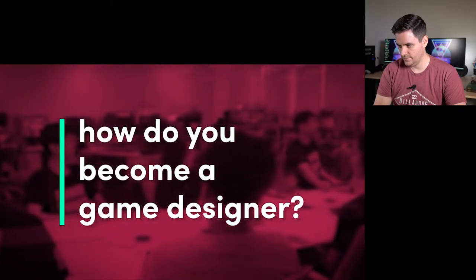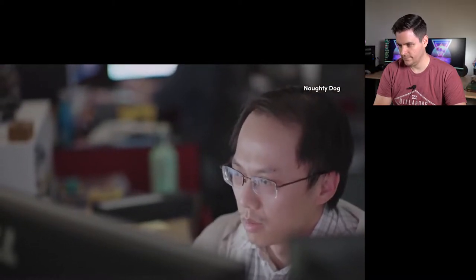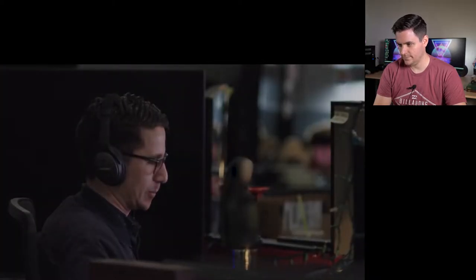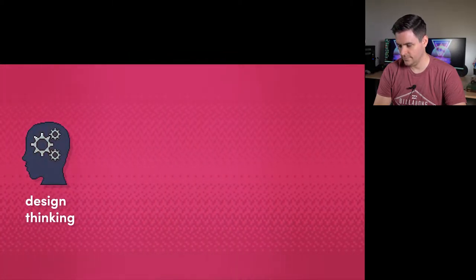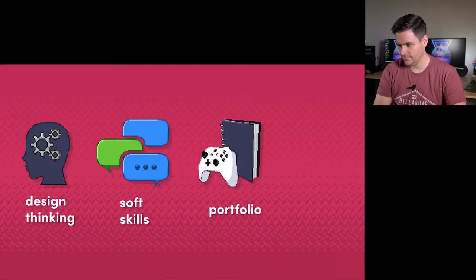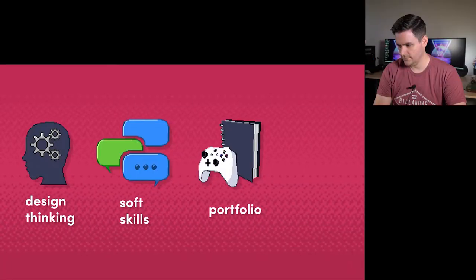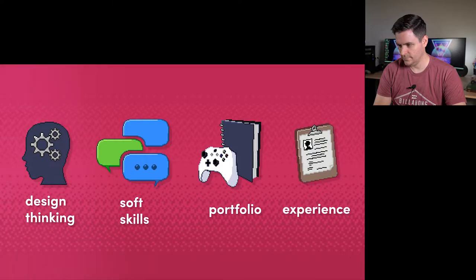How do you become a designer? It's the million dollar question. From speaking with industry experts, you really need four things to get a job as a designer: you need to be able to think in terms of design, you need soft or interpersonal skills like communication, and you'll need a strong portfolio. I completely agree with these requirements. However, I would also add that most game studios, especially the bigger ones, tend to ask for a shipped game as a requirement. To show what you can do, and for a lot of roles, you'll need some level of experience in the games industry.